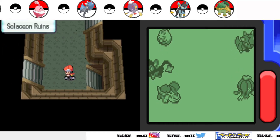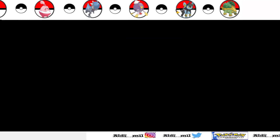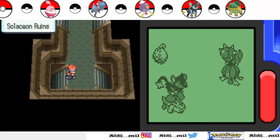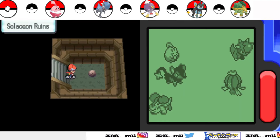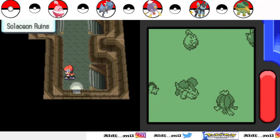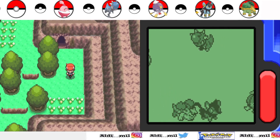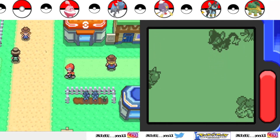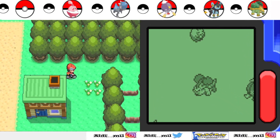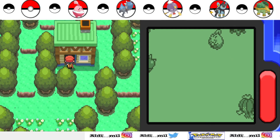I remember there are places I didn't even go yet. I want to go outside but didn't get anything from here. Let's go this way. I think I already went to the down side. I'm going the right way. Wait — I think I haven't been to this place yet. There are treasures there. There are houses there too.